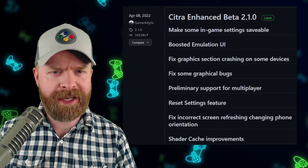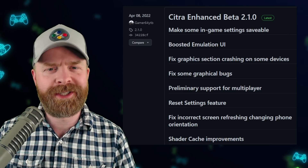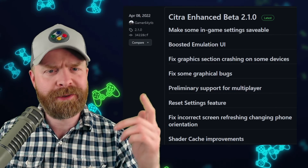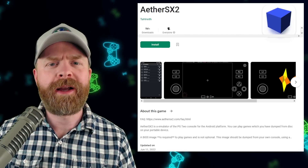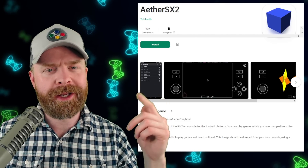If you're trying to play 3DS games on Android and you're having problems with the official Google Play Store version of Citra, check out Citra MMJ first, and if you're having problems with that, check out Citra Enhanced. Last up, we're talking about PlayStation 2 emulation on Android with the legendary AetherSX2.